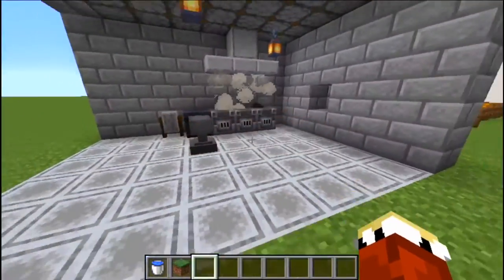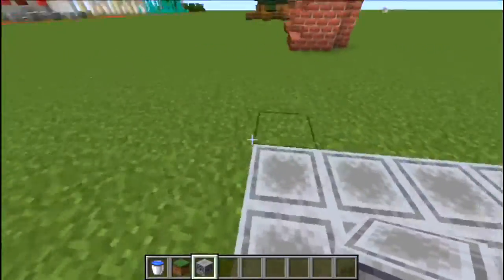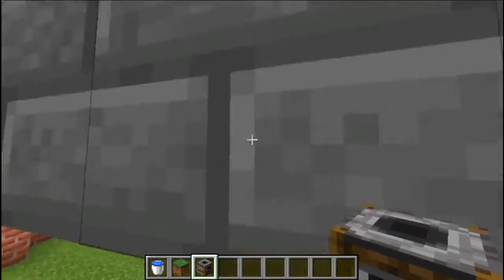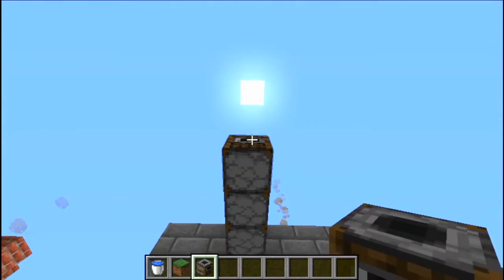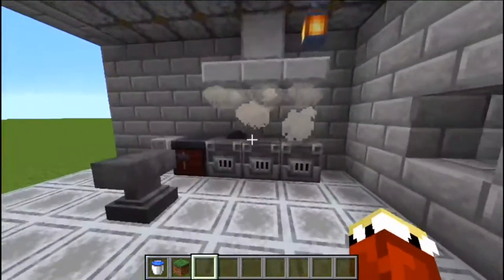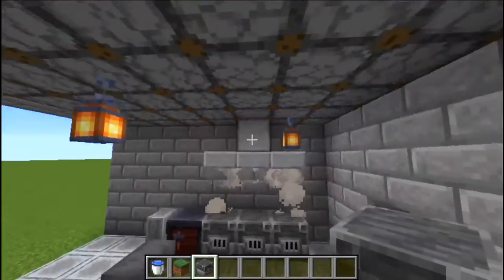This one is a blacksmith area — it's a lot of hacks built into one. We've got cobblestones as the floor, because that felt like a really nice smithery floor. This one is full of smokers, and how you can place them is you shift-click to place without opening the GUI. We've also got a blast furnace over a campfire, which makes it look like it's smoking.